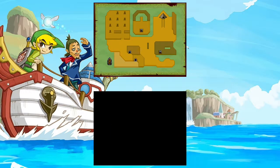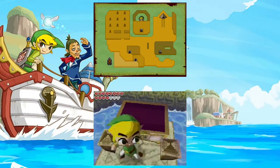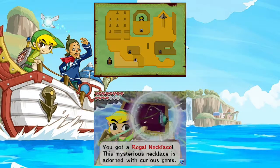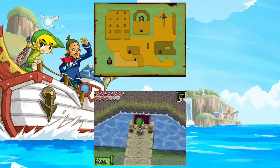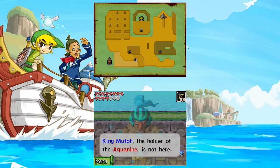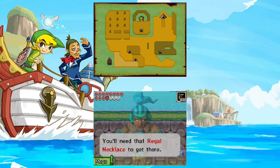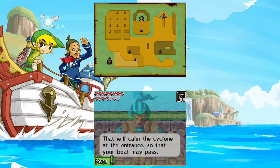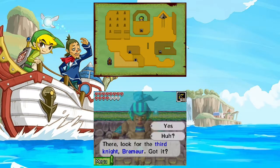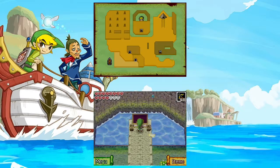We go through this passageway and end up in the center of the island, where we get the Regal Necklace. This mysterious necklace is adorned with curious gems. King Muto, the holder of the Aquanine, is not here — he is on the island guarded by Rockwall, the Isle of Ruins. You'll need that Regal Necklace to get there. That will calm the cyclone at the entrance so that you both may pass. Look for the third knight, Bremure. Now I must return to my slumber. Poor guy.